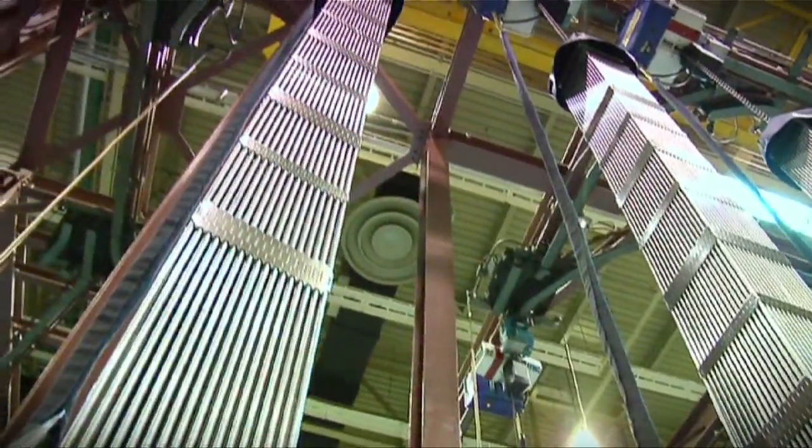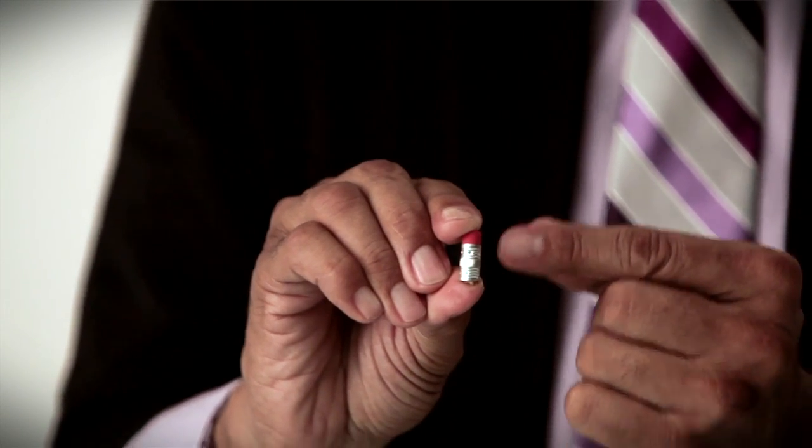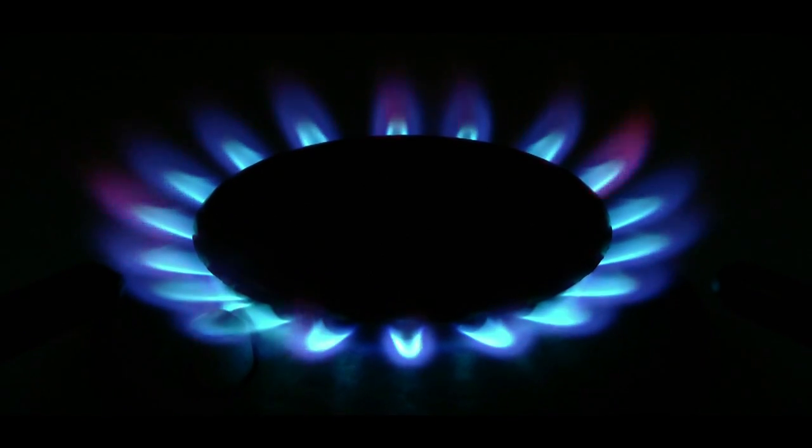Nuclear reactor cores are made up of close to 20 million of these tiny pellets. A single uranium pellet this size contains as much energy as 150 gallons of oil, one ton of coal, or 17,000 cubic feet of natural gas.